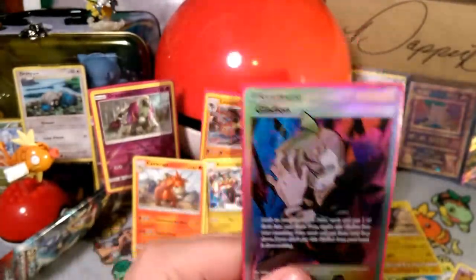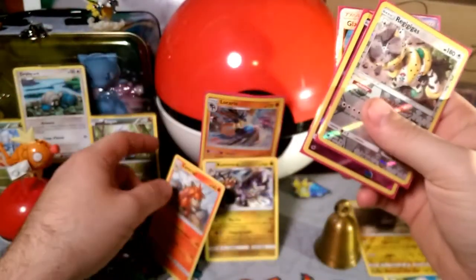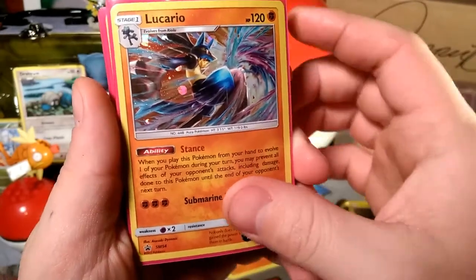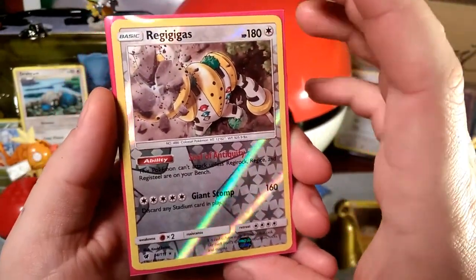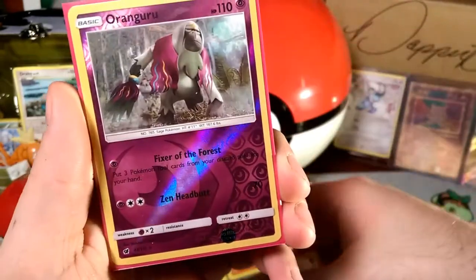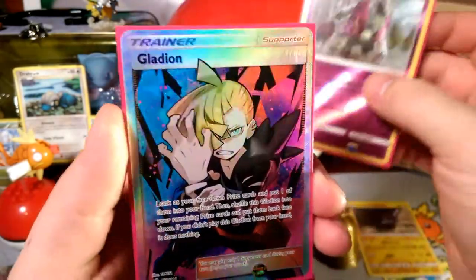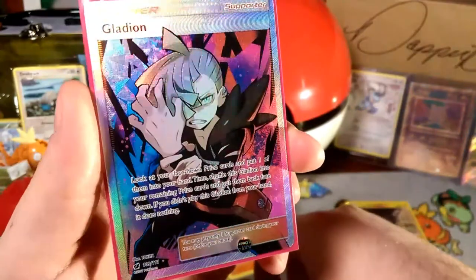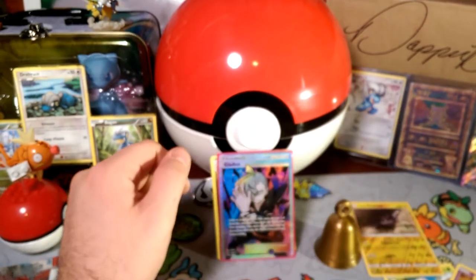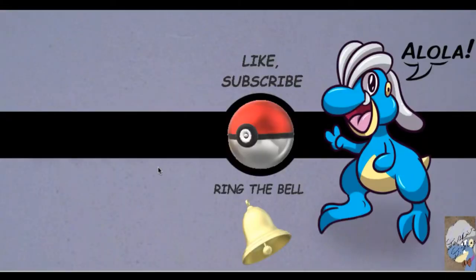Alright guys, let's go over the pulls here. Lucario brought some great stuff today — we got a rare Kommo-o and Hakamo-o, but Lucario bringing on the house with that Stance. Submarine Blow bringing this ginormous Guzzlord, 180 HP basic Regigigas with that Giant Stomp, and then Fixer of the Forest Oranguru with Zen Headbutt, 110 HP basic, and then a full art Gladion — which is pretty cool. Thank you guys so much for coming out, this has been DapperDrabby. Alola and I hope to see you in the next video — bye bye!